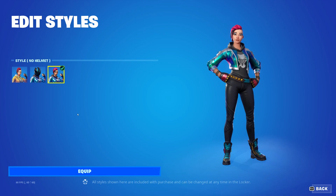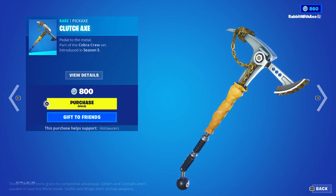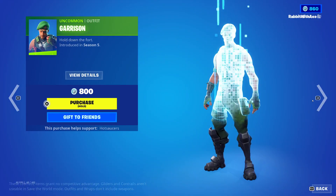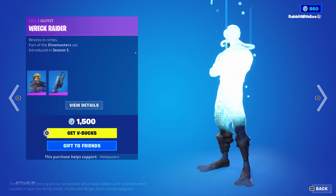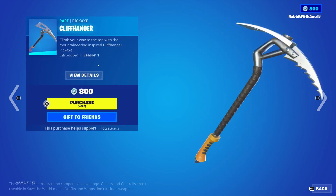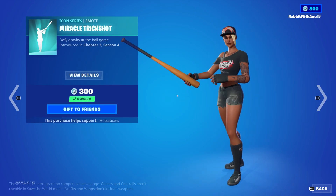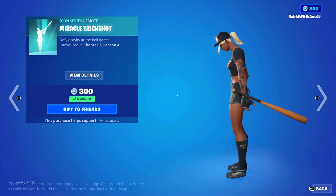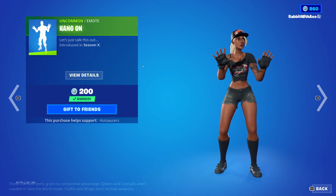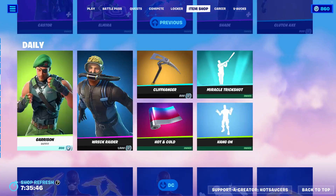Shade is also back — she has her helmet style and her no helmet style with the blue. Ballistic is the back bling and Klitsch Axe is the pickaxe. We also have Garrison, Wreck Raider with the back bling Diving Tank, Cliffhanger, Hot and Cold wrap, Miracle Trick Shot, a very cool emote, and the Hang On emote as well — very cool.